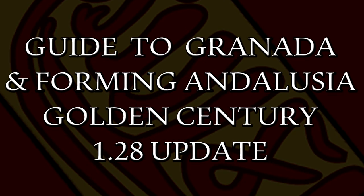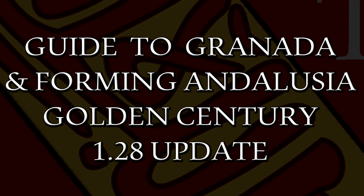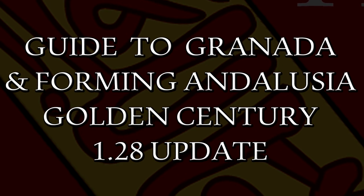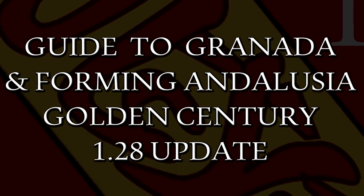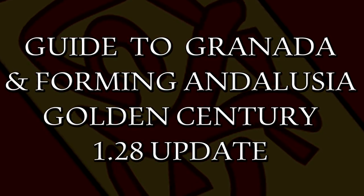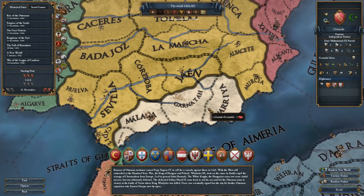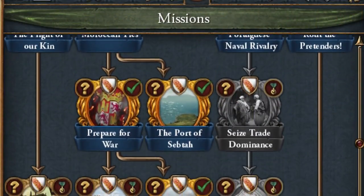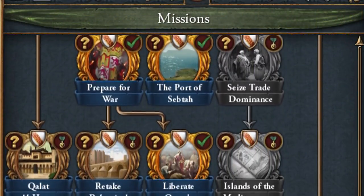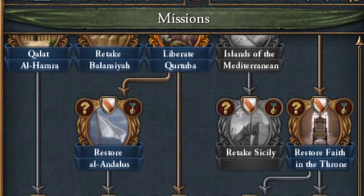Hello everyone, this is OsboHD here with a brand new video guide. In this guide, I will cover how to play as the Iberian Emirate of Granada from the 1444 starting date. With the upcoming release of the Golden Century expansion and the corresponding 1.28 Iberian update, Granada and the formable country of Andalusia have been overhauled with brand new events, mission trees, and the new province of Malaga. I will be showing you how to survive, expand, and form the nation of Al-Andalus and obtain the Re-Reconquista achievement.